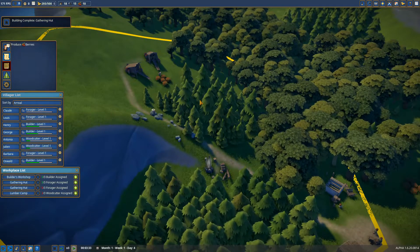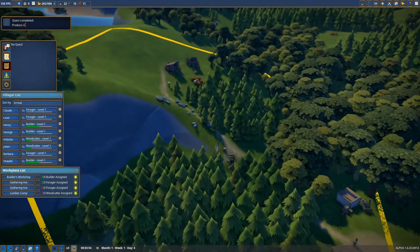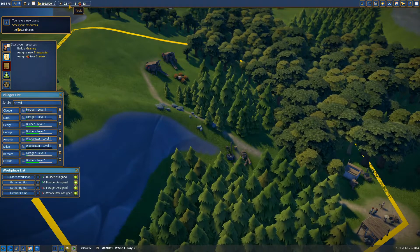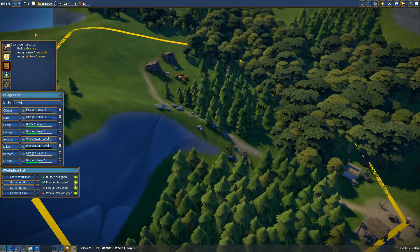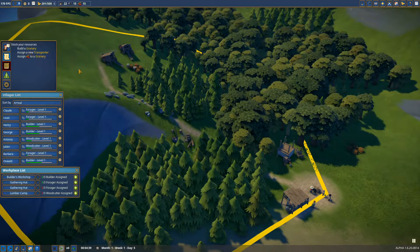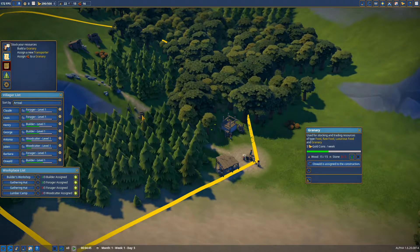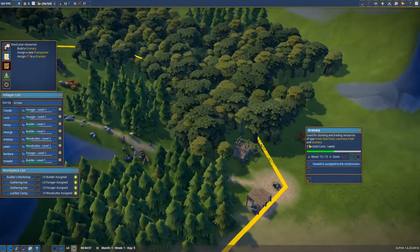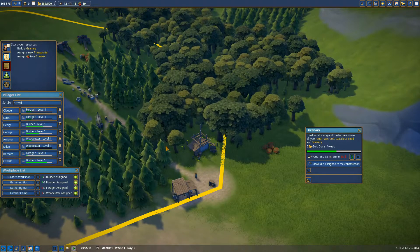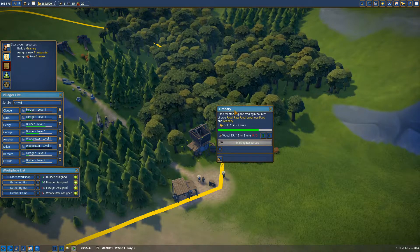From what I've played in this game, I love it so far. I love the music, I love the vibrant graphics, and I'm sure if you guys are watching this you do too. We are producing berries now — the resources up in the top left show wood, tools, and berries currently. Let's let them continue doing their thing. We are building the granary — we will have to assign a transporter when that is finished. We can take one of the builders off; there's not too much left to build. Everything is falling into place.